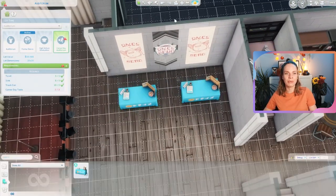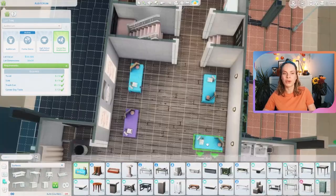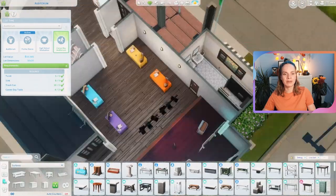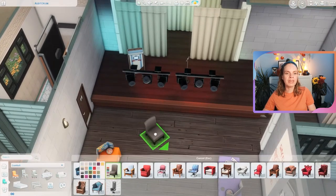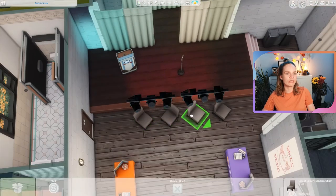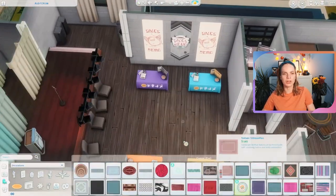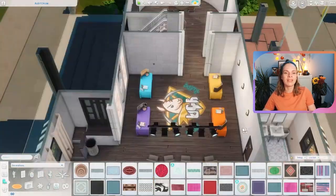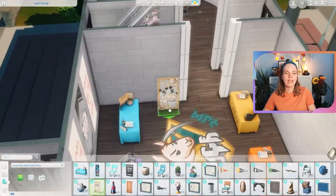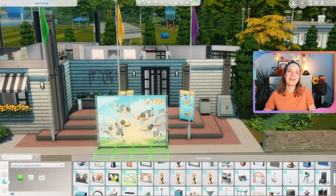For the career day version I once again worked off of the regular auditorium build. I deleted most of the chairs down here and replaced them with career day tables - you only need three for it to function but I placed four because it filled up the space nicely. Then I placed a couple of boards outside for the career day. And then that's basically it, so let's jump right into the game and I'll show you the build in real time.